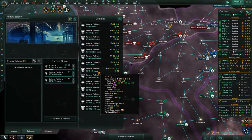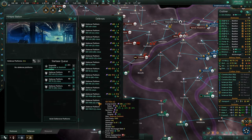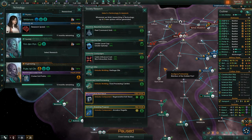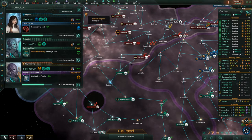Research complete. Build some of that stuff. Ship of Kiko's fleet command. Heritage site — I like the upgrade there. Let's do that.